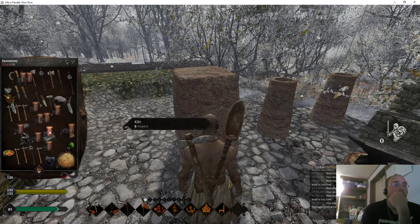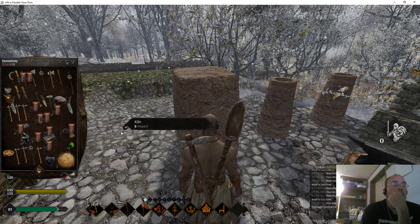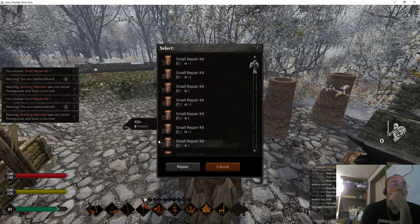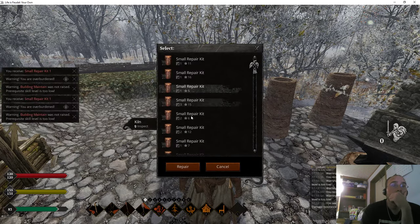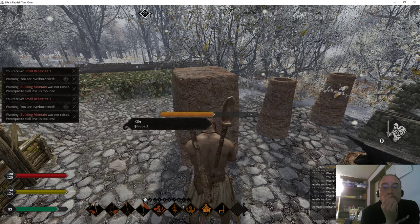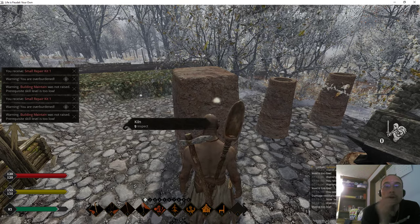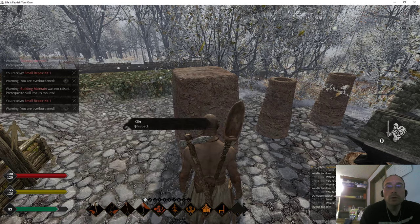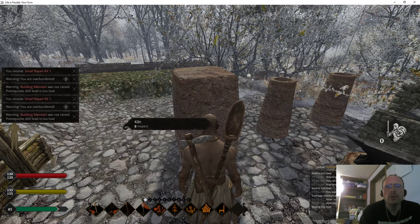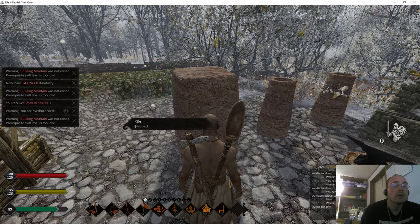We're going to use the lowest quality we got, which I think is five. Oh, it won't let us do it that way — it's just going to randomly use a repair kit I think. Nope, it'll let us choose. Okay, we want to use this one. Let's see what the durability goes to. So it went up by... 350. That's not bad. Repair — we're going to use these two.